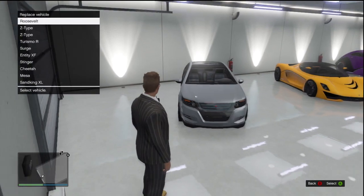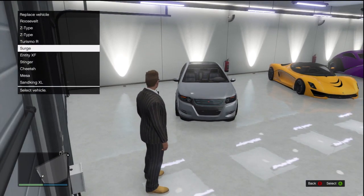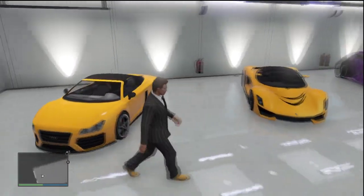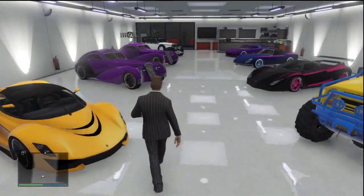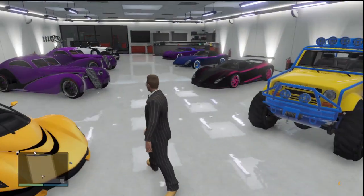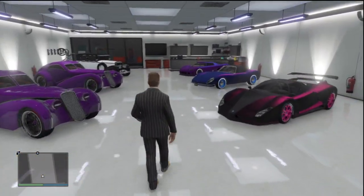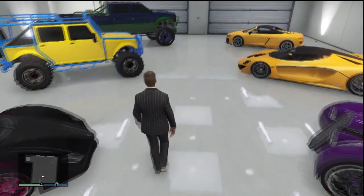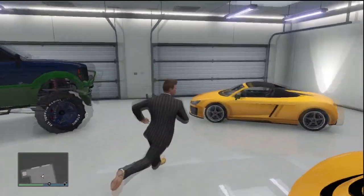We appear inside the garage and it asks which car I want to replace. We go down to the surge and hit A, and just like that, there's our car right back in the garage. Overall, this method is a lot easier than actually getting your car from the impound lot. You don't have to deal with the police, you don't have to pay a fee, and the majority of the time this method is actually faster — it's going to save you time and hassle.